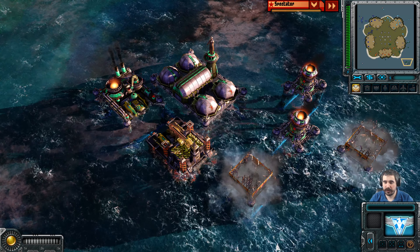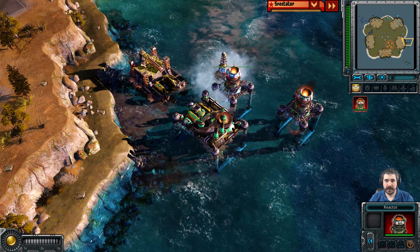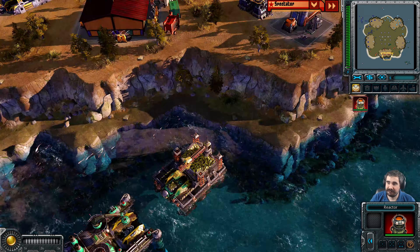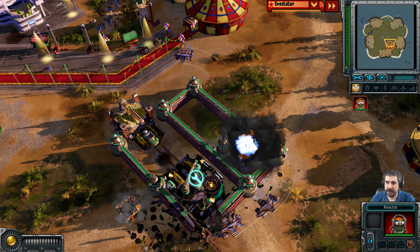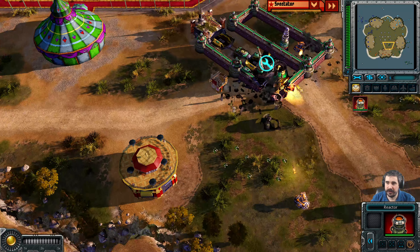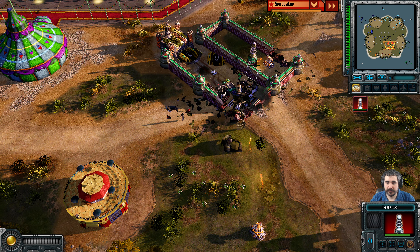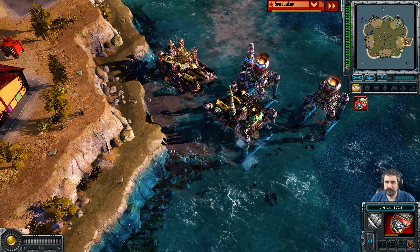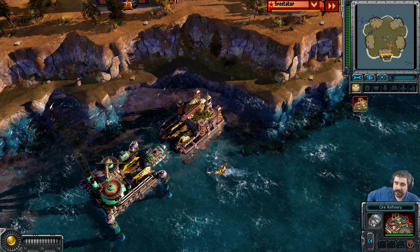Green is being pushed out to sea, deploying multiple regular reactors. Cyan also has some turret pushing of his own onto green. Green's days are numbered at this rate — he's getting double teamed. The only way he can be saved is if blue starts pushing orange and Cyan, or orange starts pushing Cyan. Green has two refining locations left.